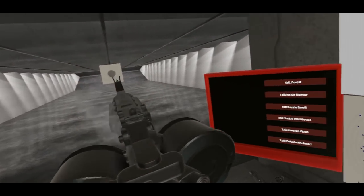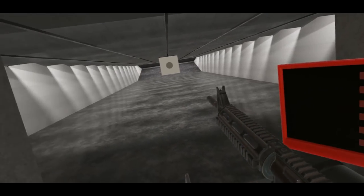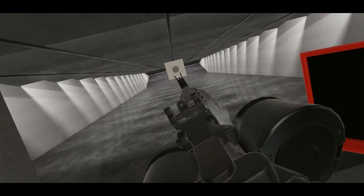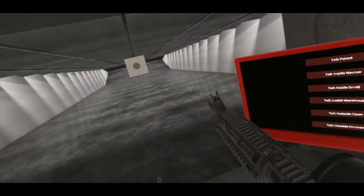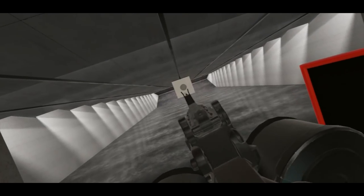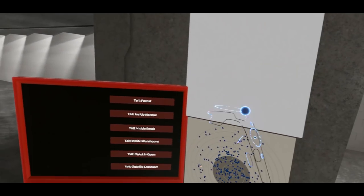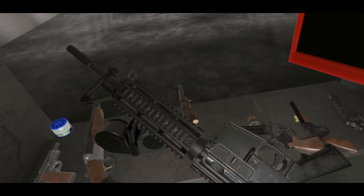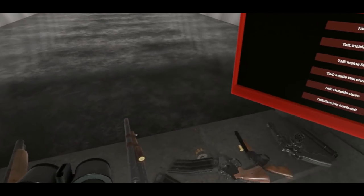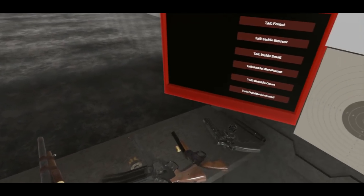Inside narrow. Inside warehouse. Inside small, which should be really sharp. Outside open. And outside enclosed. All the sounds you hear on the M4 here are still very much the first delivery of these that have even been implemented into the game. There's still a whole bunch of stuff we're tuning for the intermediate-level cartridges, but I love how everything is coming along so far.